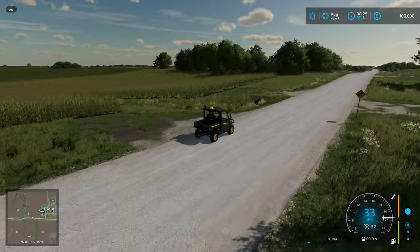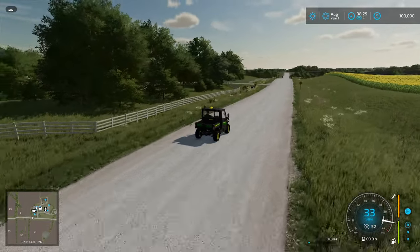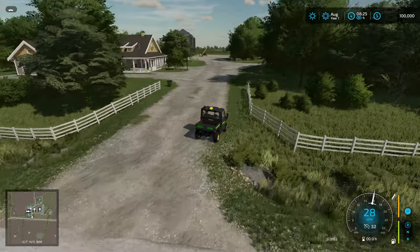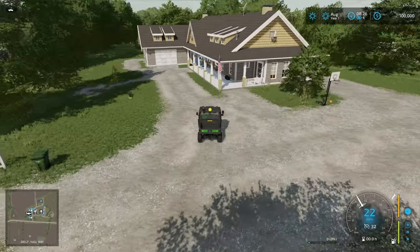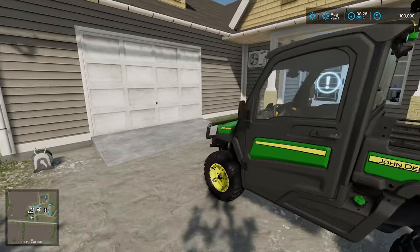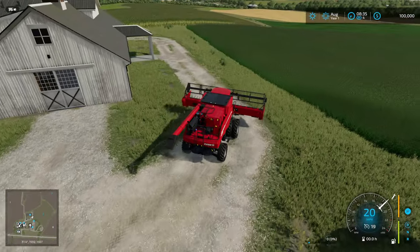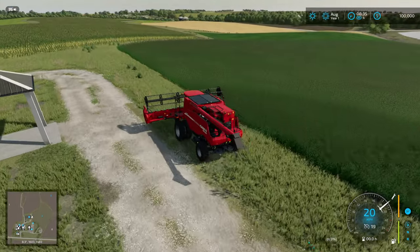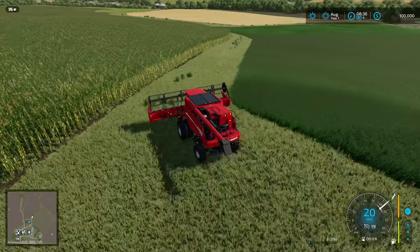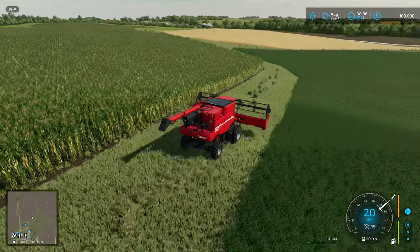We do have a sheep pen, cow pen, and a horse stable that we start with. Maybe we'll get some horses — I think the first animal will probably be sheep, but we'll see. The gator parked right here will be a nice little vehicle to get around. We have the wheat field out there — that's quite a drive. I haven't really driven out here much, so I think we'll take this road and it should get us right to the field.